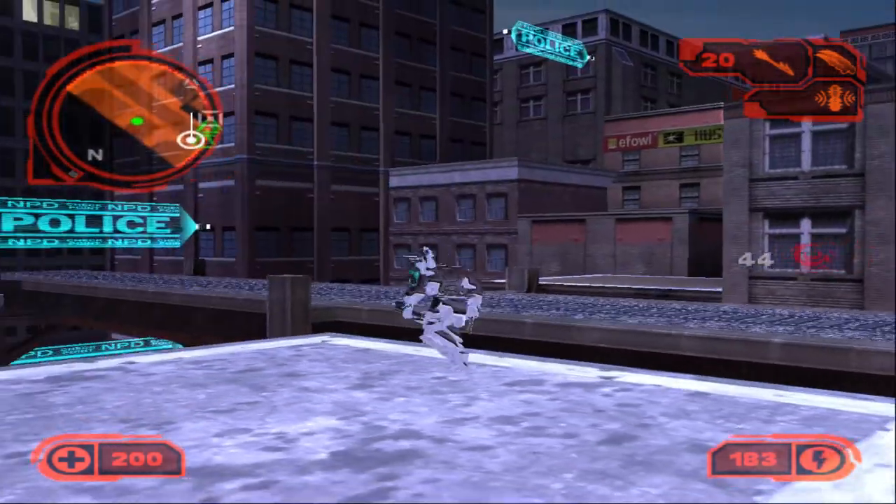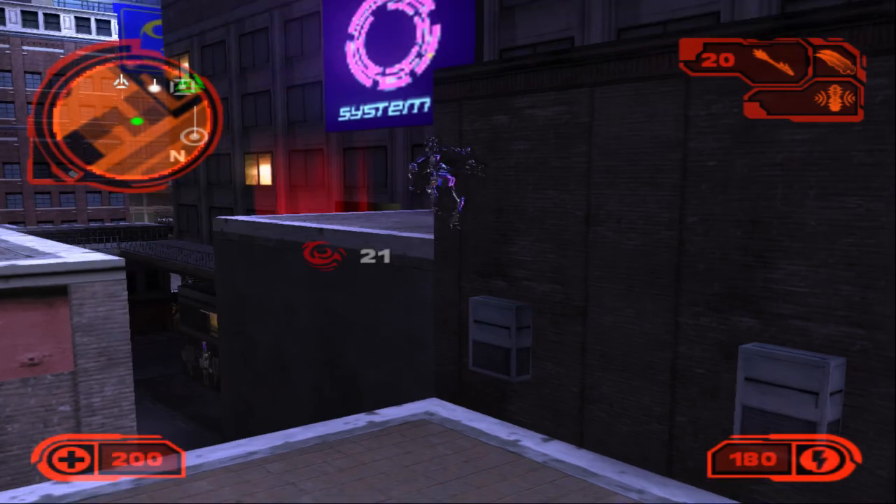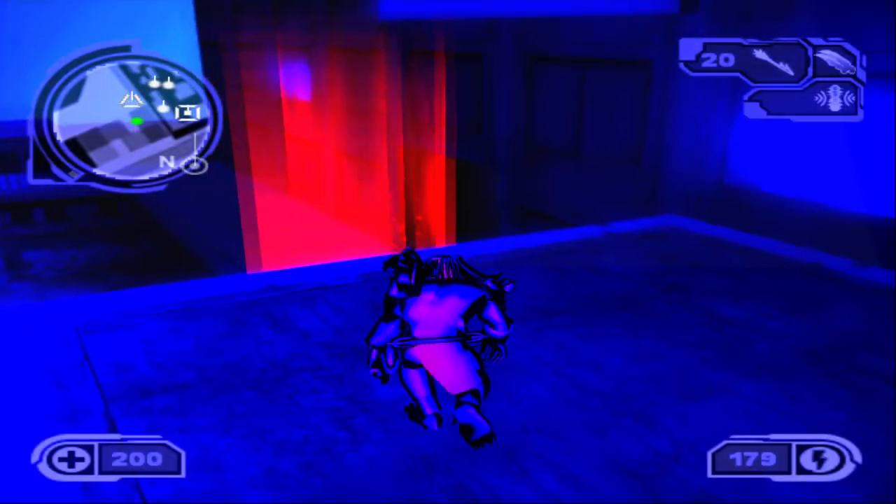First we have to do something else nearby. Jump over here, jump on top of the roof, and go to the first checkpoint.